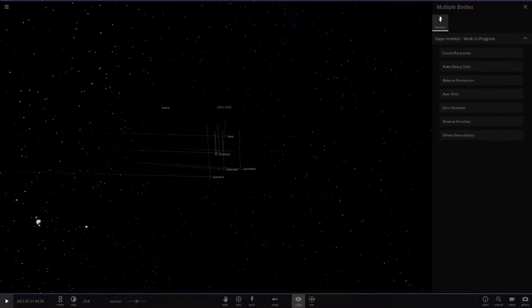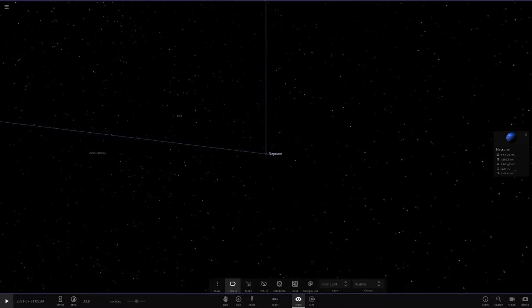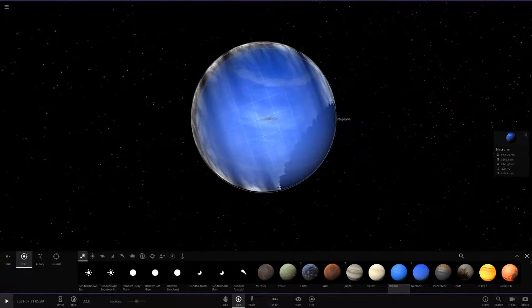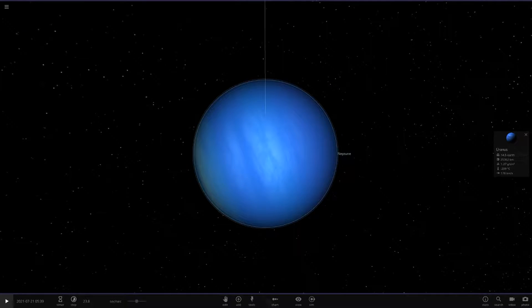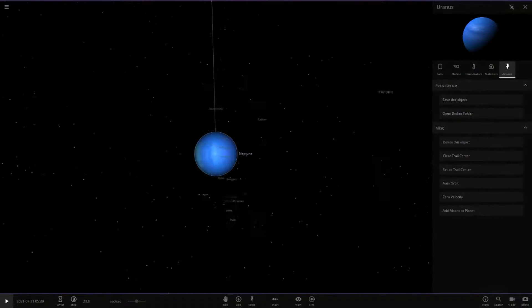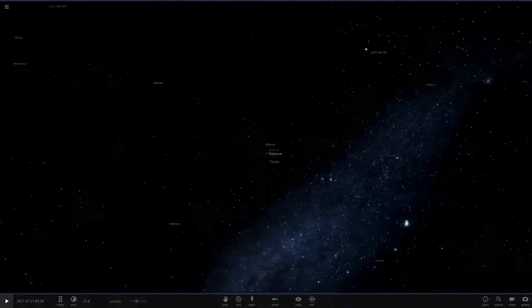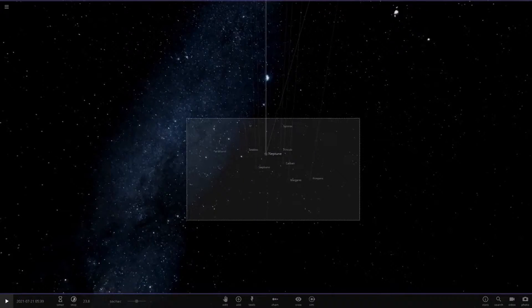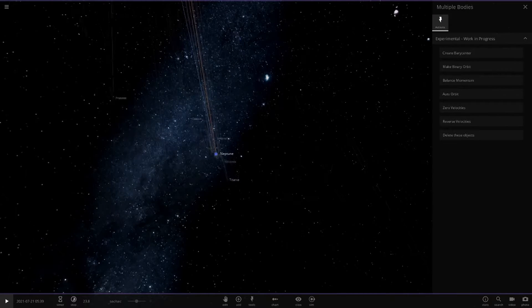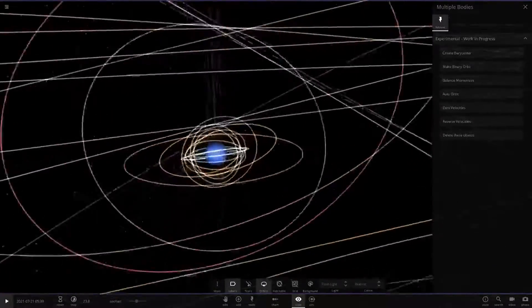Now we head to Neptune and put on flashlight mode so we can see. Let's add Uranus to Neptune - Uranus is slightly larger than Neptune if you didn't know. Now we're going to add moons to Neptune. All these moons are on their side, which is going to be pretty weird. Now we go auto orbit again and hit play just to see if they're orbiting. All of Uranus's moons are now around Neptune - looking good.